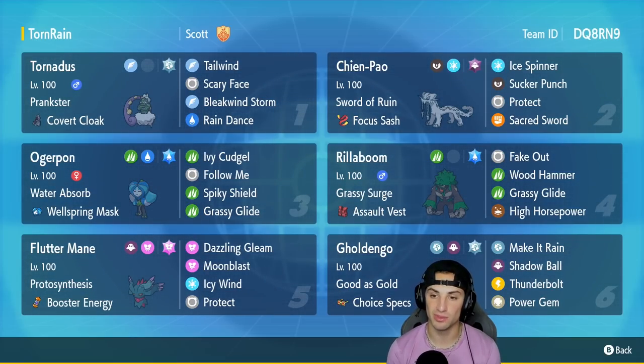In our second slot we've got Chien-Pao with Sword of Ruin and Focus Sash, running Ice Spinner, Sucker Punch, Protect, and Sacred Sword.